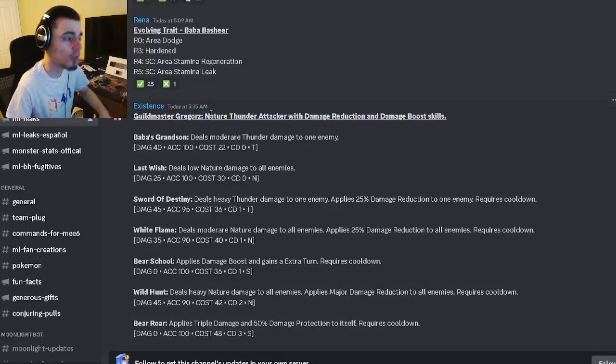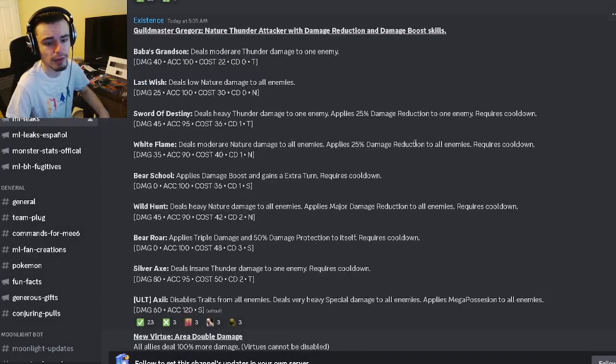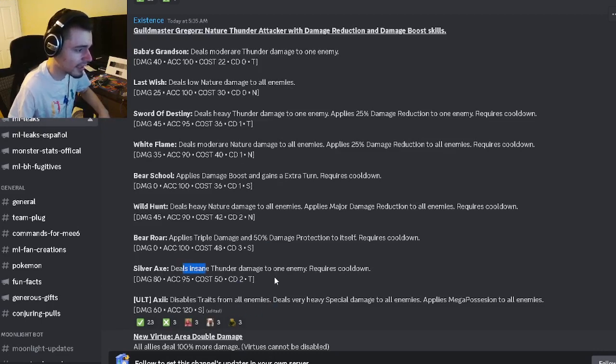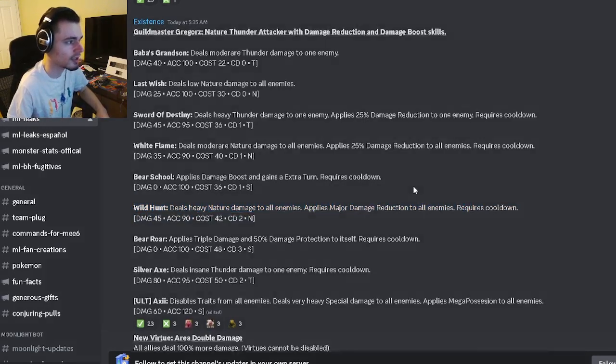Last but not least, we have Guild Master Gregoras' moveset. He's going to be a nature thunder attacker with damage reduction and damage boost skills — we have a lot of damage boost skill monsters coming very soon. He has insane thunder damage to one enemy, a triple damage and 50% damage protection to himself, and heavy nature damage to all enemies with major damage reduction to all enemies.